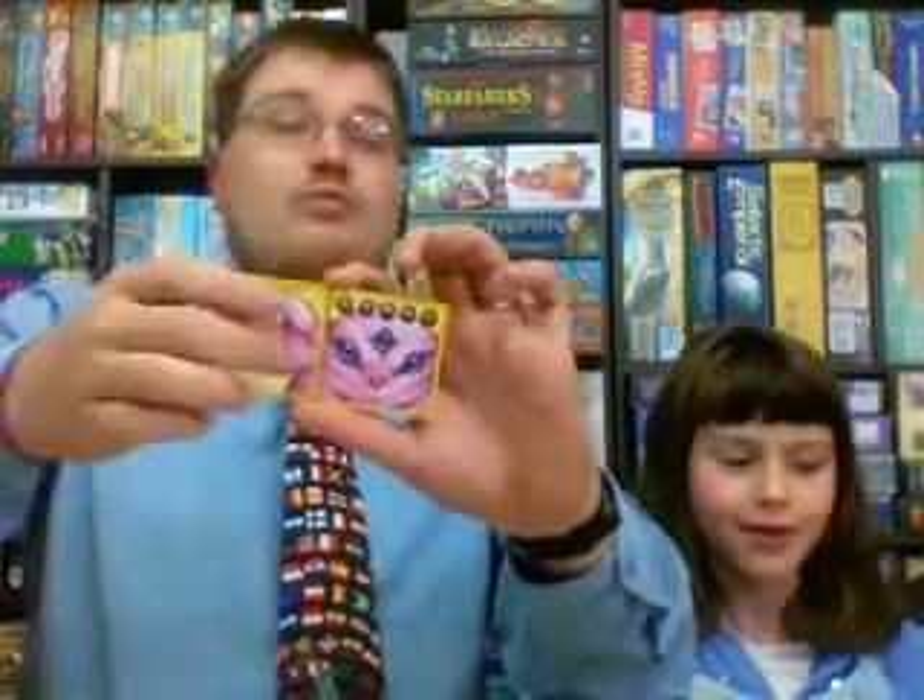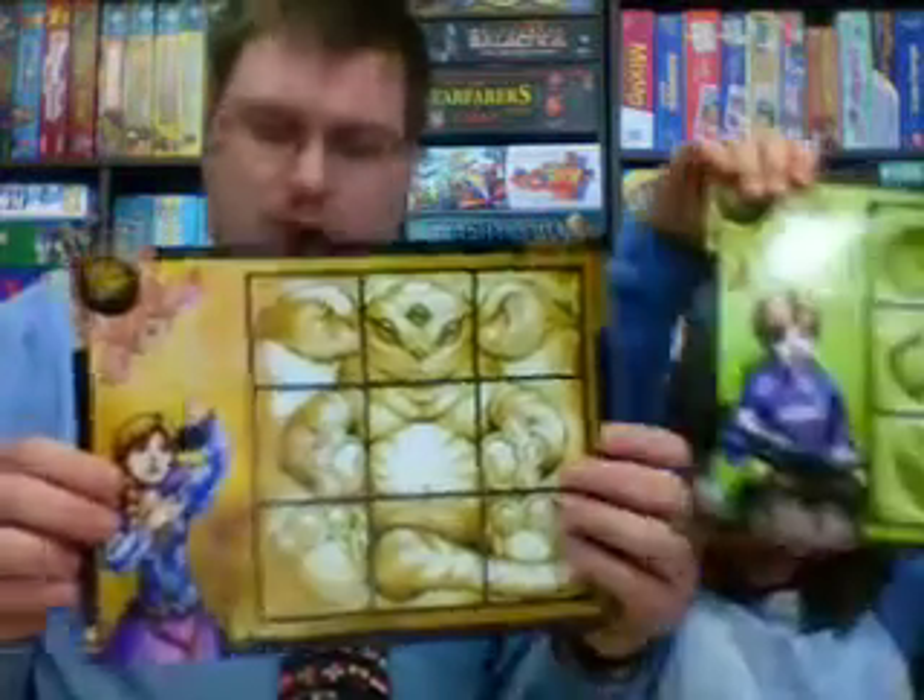You continue playing until one person finishes their monster. At that point, everyone's monster is scored. Hands, legs, and ears all score one point each. The head, torso, and tail are all worth two points each. If you complete your monster completely, you score 12 points. You also get bonus points — if your monster is made up of all the same kind, it's plus one point for each piece. Whichever person you pick has a favorite monster type, and they get one point for every matching piece. If you're the person who finishes the game first, you get plus four points. It's very simple.